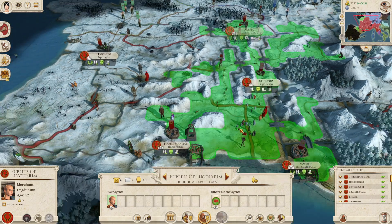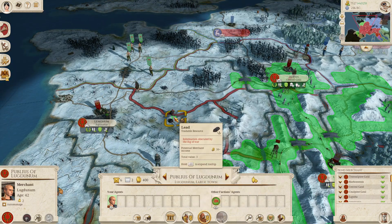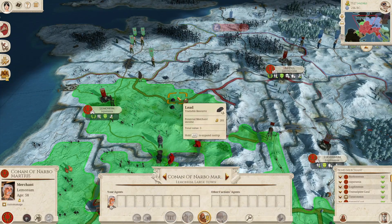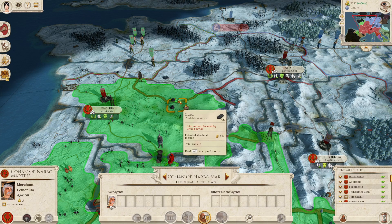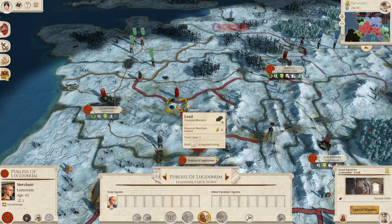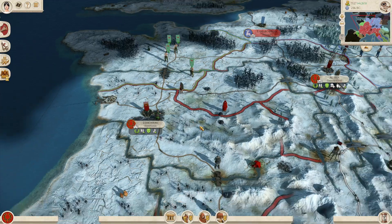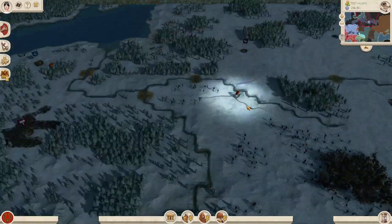Look at that - I have a merchant here this whole time and I didn't even realize it. Send him over here to Trey Lead. He's making 41 per turn where he is, but up here he's gonna make 281. It seems like if you have someone trading the same resource, that has a large impact on things. Now we should be mostly good.